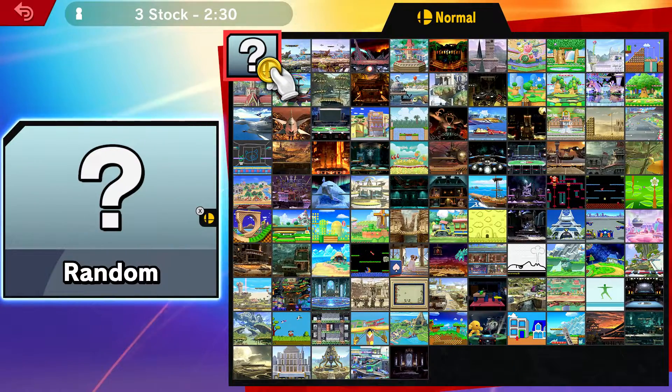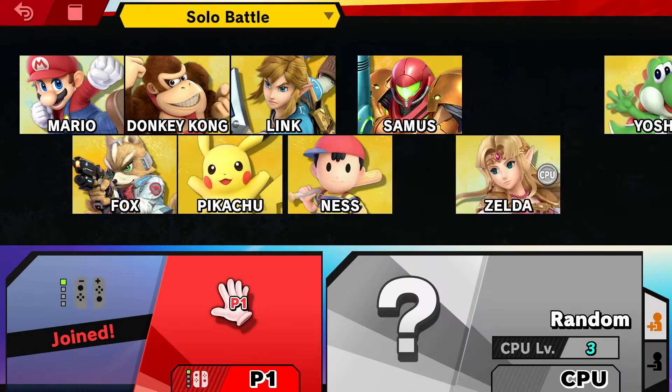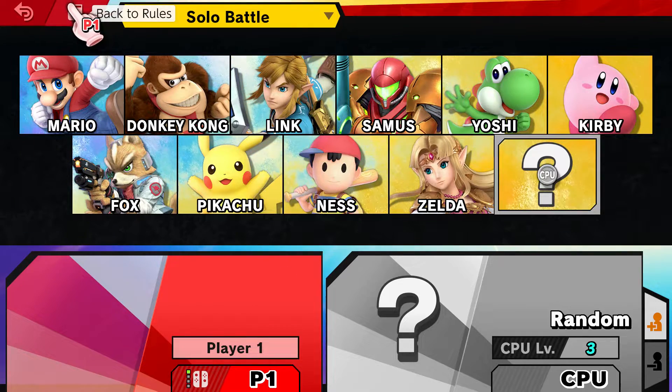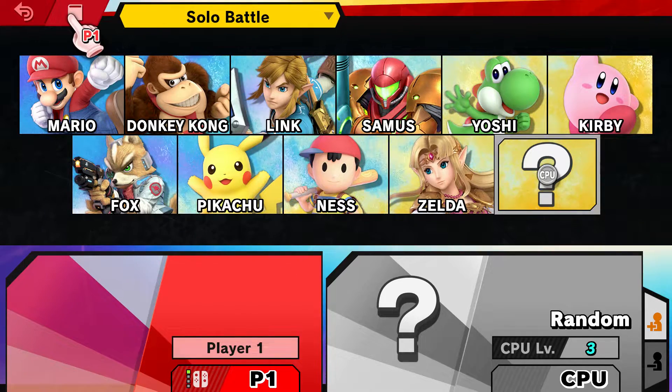So basically I'm just going into a regular Smash match. You choose a stage or whatever, and then you can choose the actual characters that you're going to use. And so let's say I want to choose Mario — I would go up there and select Mario.